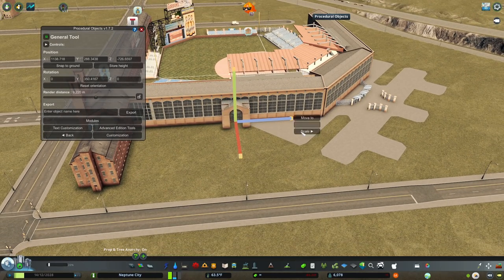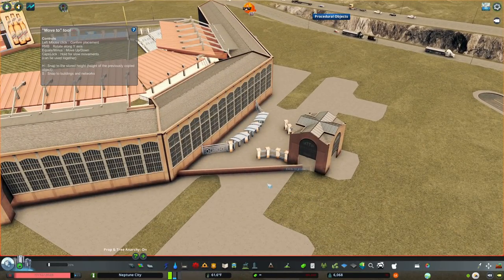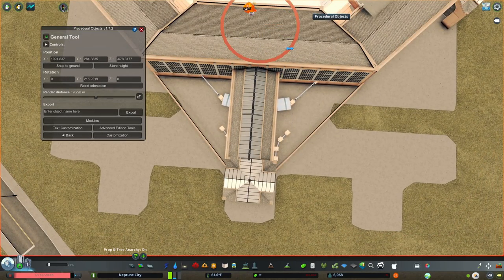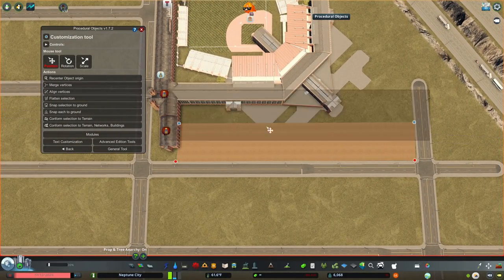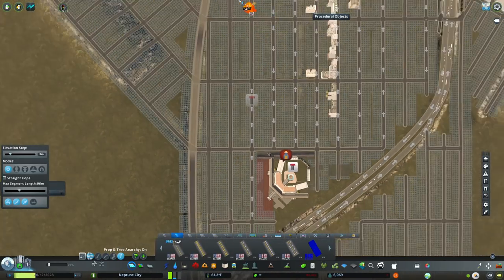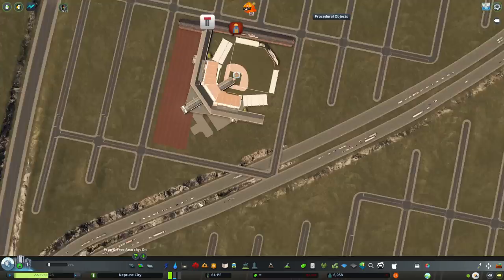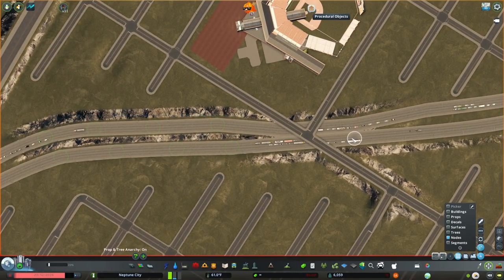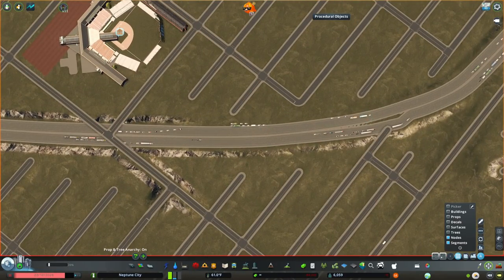I'll probably throw some name ideas into a poll. Here I'm working on the entrances — I struggled with this for a while trying to figure out how to cover up everything about the vanilla stadium as much as I can, because it looks really cartoony. But I want to keep the field intact because I want the animation of the players. You can use the cube to make games happen, but I specifically wanted the animations of players playing.